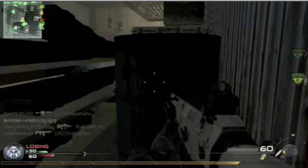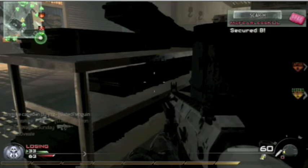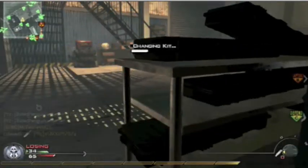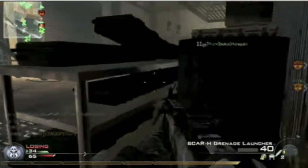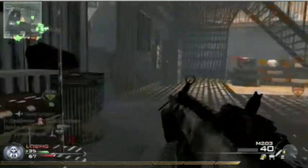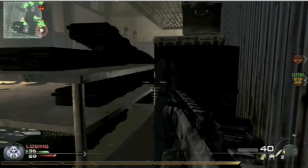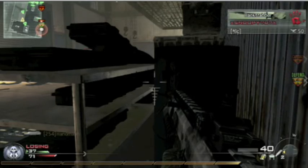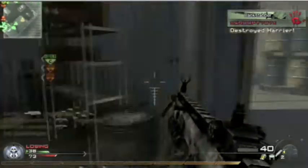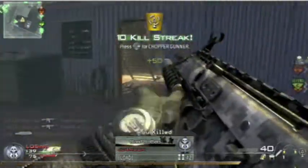I go ahead and call in my harriers. I do have Danger Close Pro equipped, so my explosions from the harrier airstrike are supposed to be crazy — but I get nobody. My harrier is barely helping me out. I get one kill from my harrier just waiting around to get more, and there's my second kill with the harrier. At this point they take out my harrier and I'm pretty sad because it didn't trigger off my next kill streak.